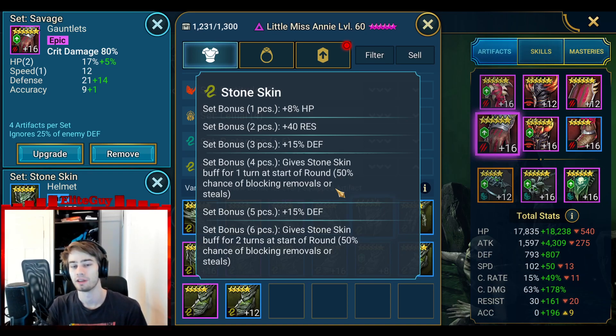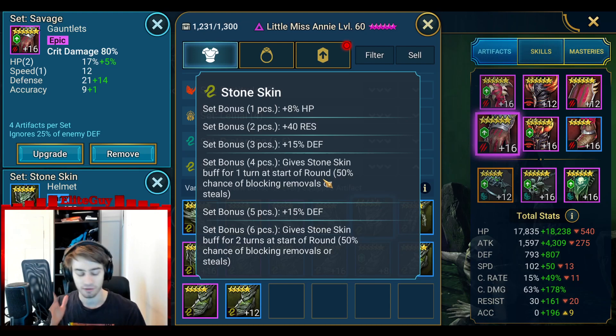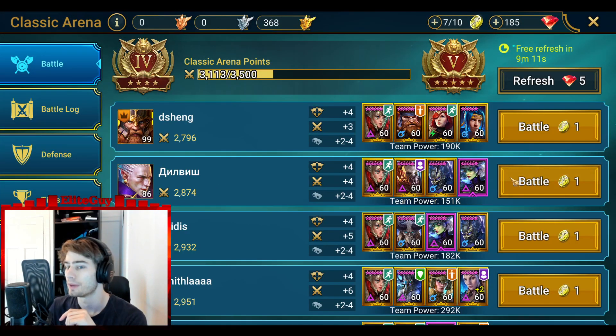That means if I have a 700-800 accuracy Madame and I try to remove stone skin, there's still a 50-50 that I can't remove it. The four-piece only lasts one turn, the six-piece lasts two turns. What it doesn't say here - and this is the most broken part of it - is that you gain a shield. This shield is massive; I think it scales from your health and defense somehow. That shield makes you basically immortal.